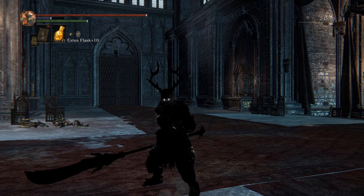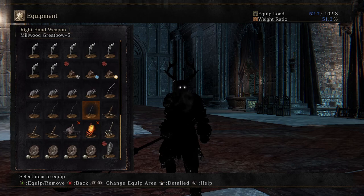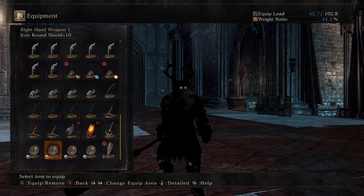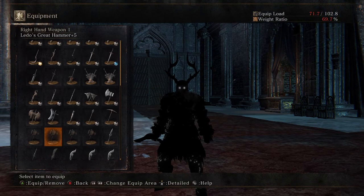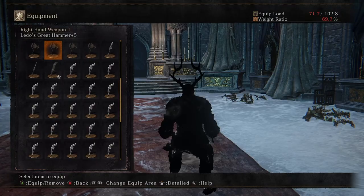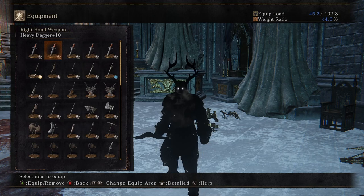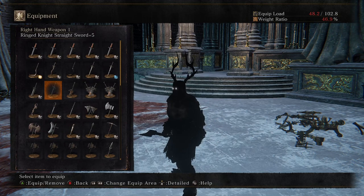Going one tick further puts you into a pile of other weapons, but from all of them three ticks down gets to the iron round shield. From any of the iron round shields, two ticks up is Ledo for a riposte — that's kind of what the whole inventory is built around. If I go all the way up to dagger I know I can get down to Ledo instantly, I know below that is Gundyr, and below that is iron round shield. So I basically have a cycle of four weapons that I fill in with other weapons.